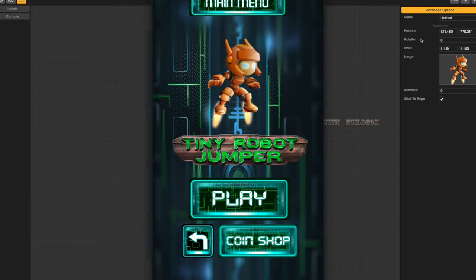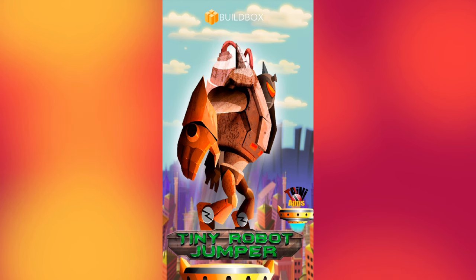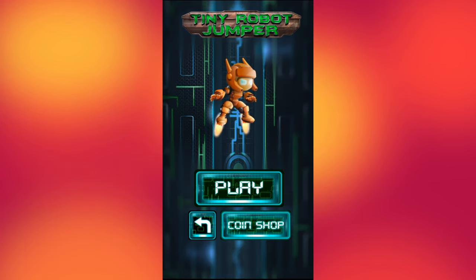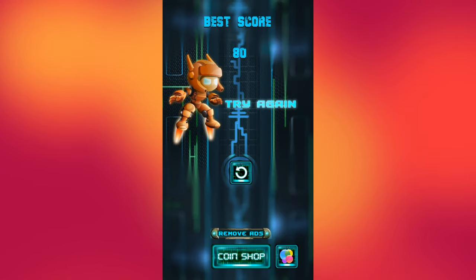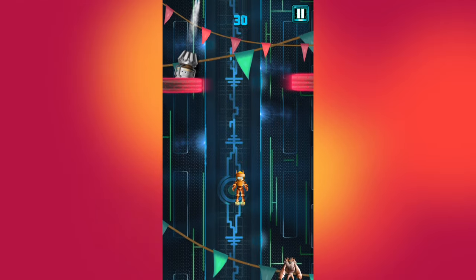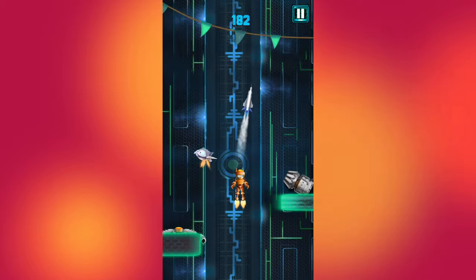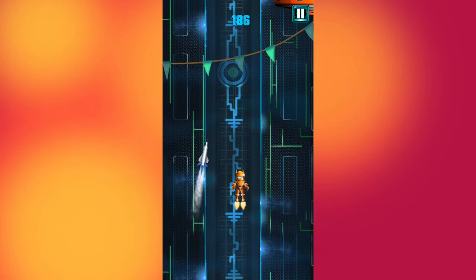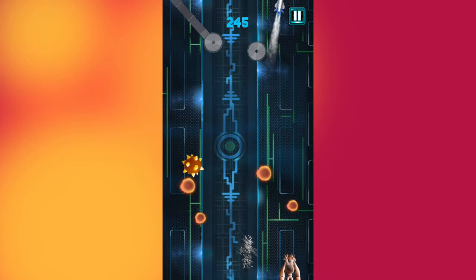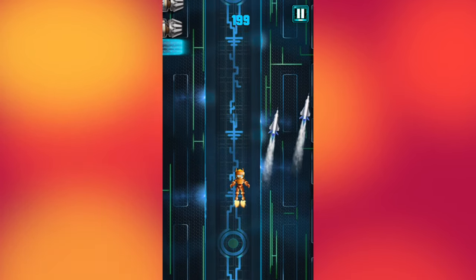All right, let's see how that looks — a little rough but it's working. Here's what the nearly finished product looks like — much smoother on the menu screen. I've done a fair bit of additions: the robot bird, rockets, and lots of cannons, while keeping some of the original gameplay. I hope you found this video useful and good luck with your games!